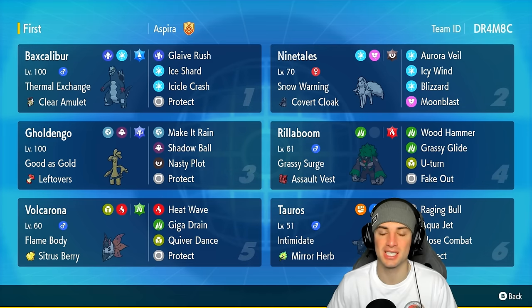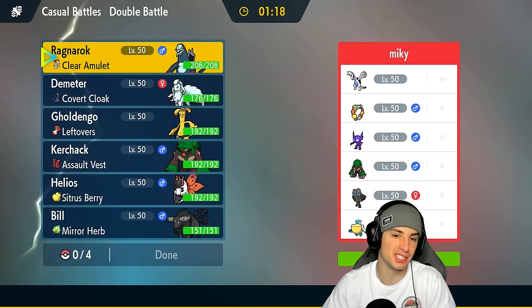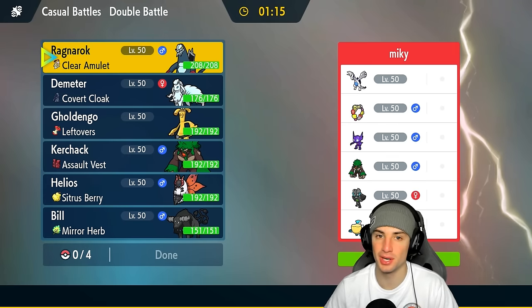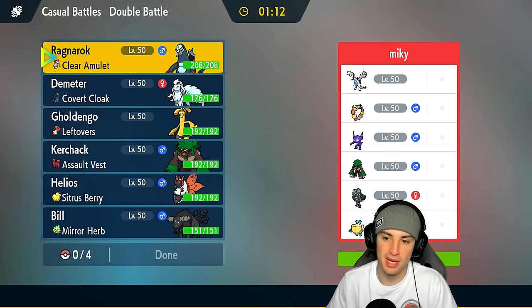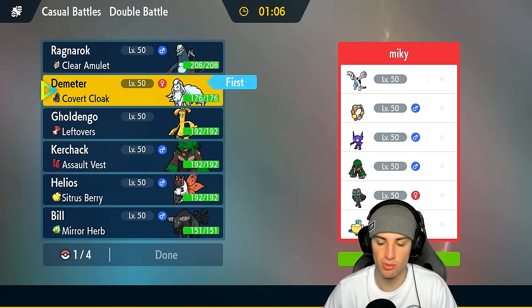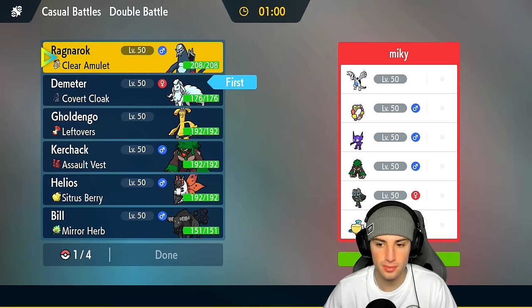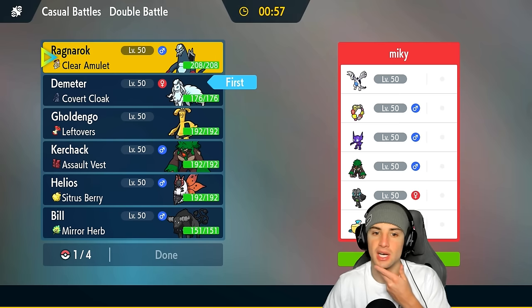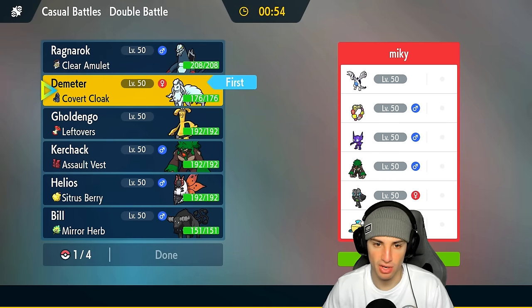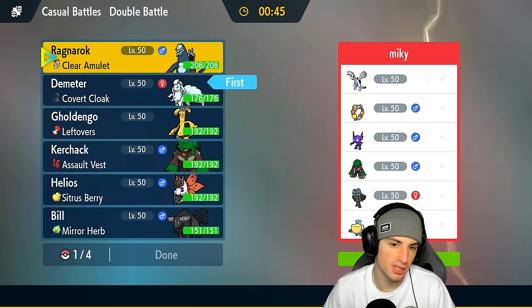Let's hop into match number one showcasing this Baxcalibur snow team. We're going up against a Lugia squad — this one's gonna be tough. Anytime we're versus Regulation G teams with our Regulation H team it's always tough, but we did beat one in our last video. They might lead Lugia, might pair it with Cof, but going into our snow squad feels right. They also have a fake out user with Sableye, but I like Aurora Bell here. They do have Pelipper though — that could be rough.